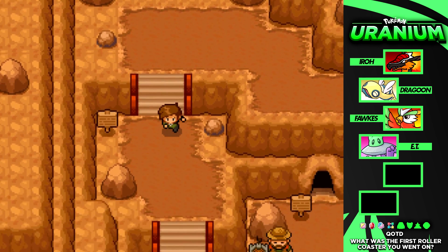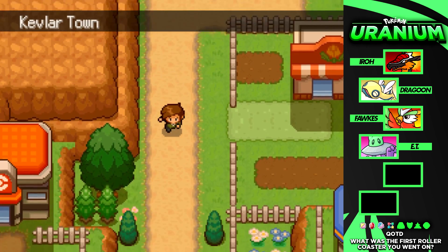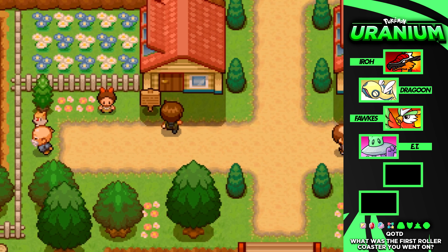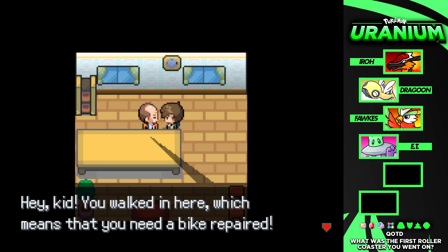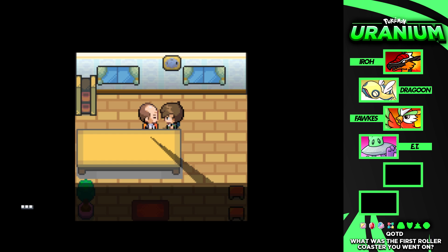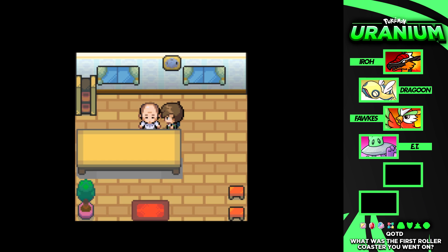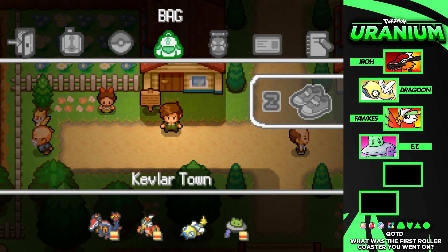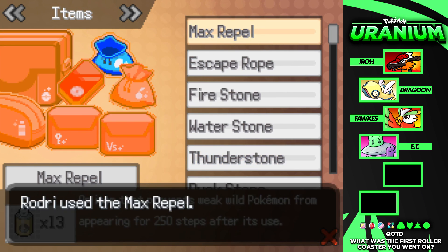We found a bike wheel on a beach earlier, and that bike wheel is what we can turn in at Kevlar Town for a bicycle. Here is the bike repair shop — let's head inside and get ourselves a bicycle. The mechanic says 'it looks like you have a bike wheel — this is just what I needed to repair this bike.' And just like that, we got ourselves a brand new bicycle for free. What a miracle worker — making bikes out of nothing.